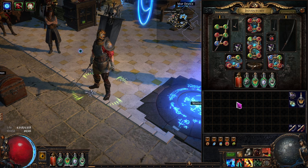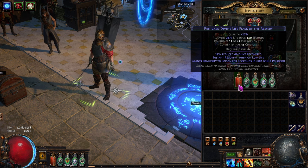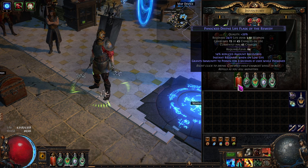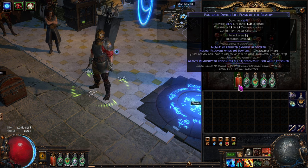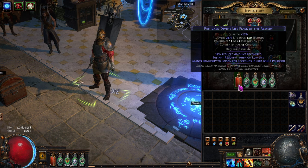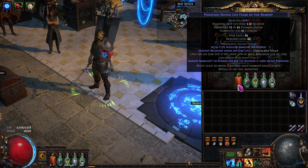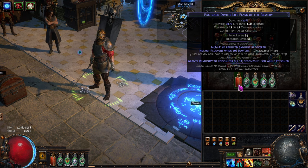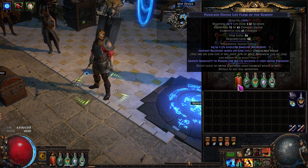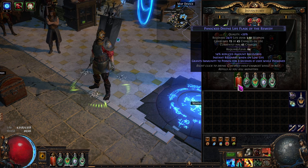Let's start with the very first flask. If you don't have one of these, it can really make life more difficult. What you want to look for is instant recovery when low on life — meaning you get all 2,400 health back instantly. For the secondary effect, the suffix, go ahead and put whatever you want. I went with 14% reduced amount recovered on the top line — that's a good tier. Actually 11% reduced amount recovered would be the best, so that 2,400 could go up to around 2,600. That's how I improved even more.